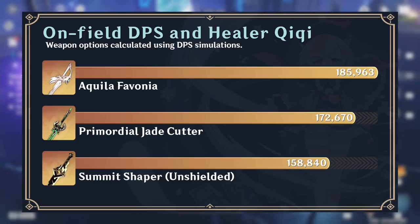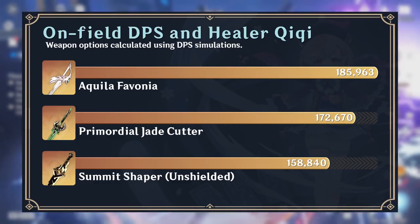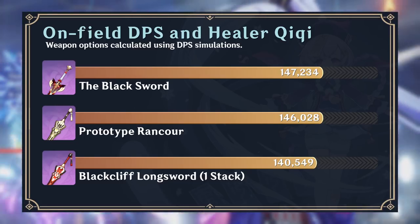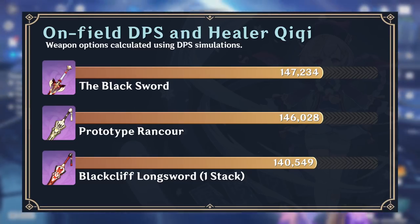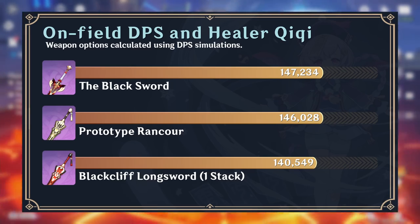Chi Chi's best weapon for this playstyle is the Aquila Favonia, with the Primordial Jade Cutter following close behind. Her best 4-star option is the Black Sword, and her best free-to-play option is the Prototype Rancour for its high base attack and physical attack bonus.